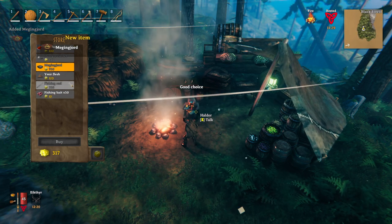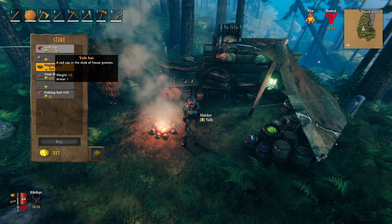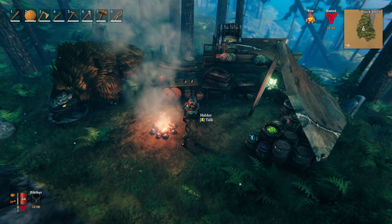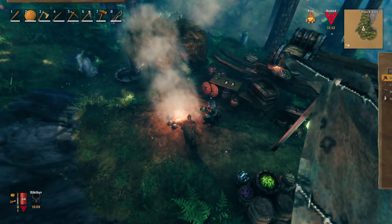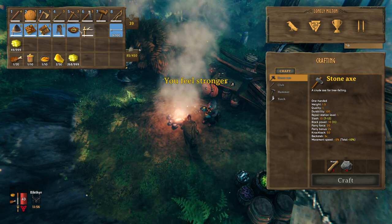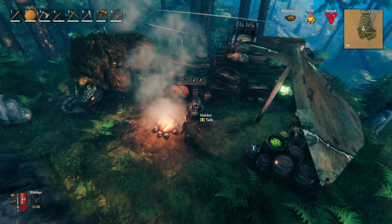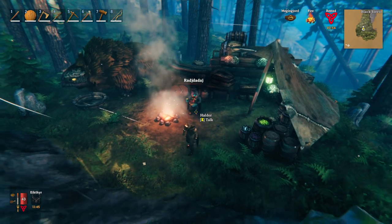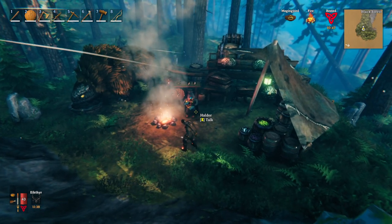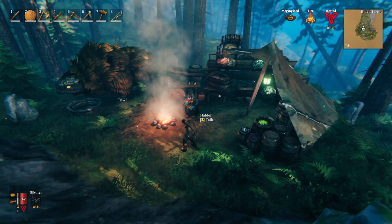We sold everything and have 1,267 coins. I'm most interested in buying Megingjord, so we'll buy that — that leaves us with 317. Once I get a little more I'll come back for the fishing rod. Equipping Megingjord brings our carrying weight up to 450, which is amazing — it does take one inventory slot but that's an okay trade-off for carrying 150 more. That's Haldor, how you find him, what he has for sale, and all the items you can sell to him. Hope you found this helpful — hit the like button and consider subscribing!